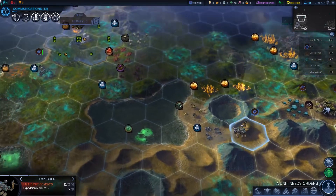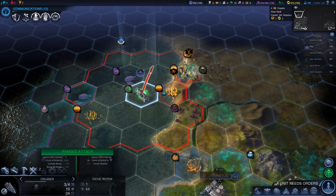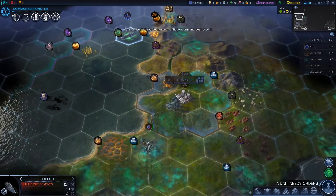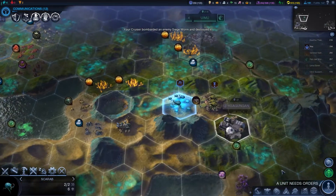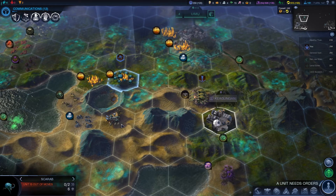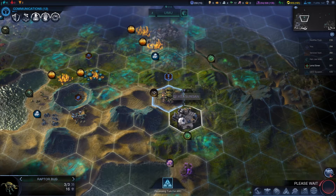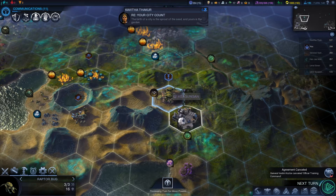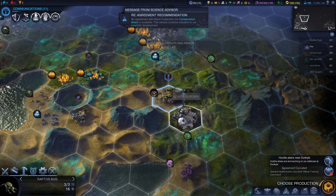You are heading over there - please continue. I would love you to take out the worm. Now I can see where it is. The worm is dead. Get you into the city. You can go back over there actually. You're just going to stay on alert mode. Another agreement cancelled. It must be the agreements from their end, not from ours. Because we're still only making plus 5 capital.